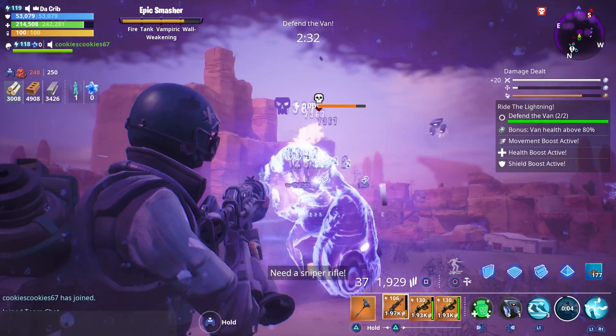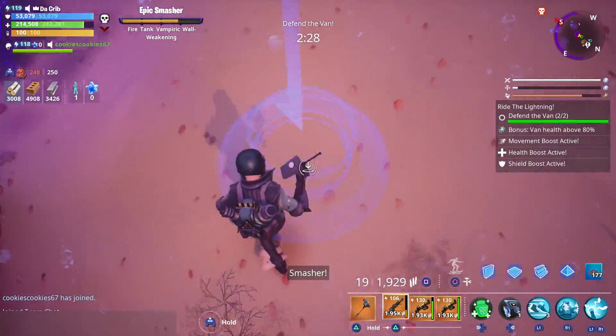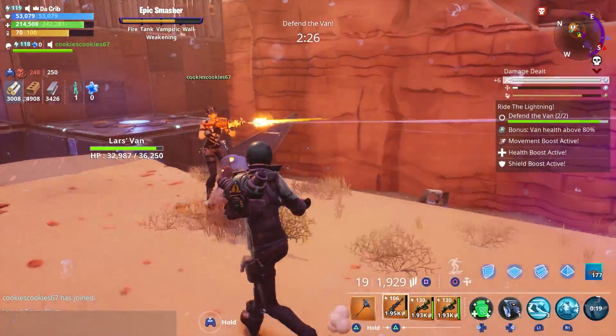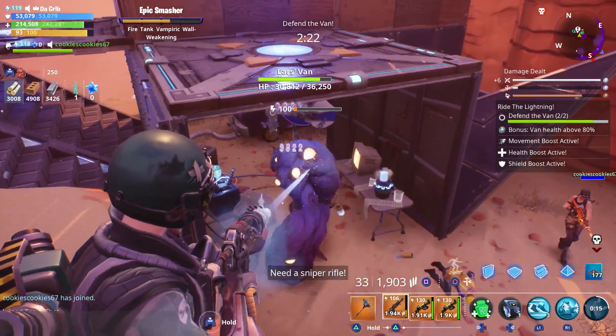I can't really use the pistol at the moment because it does nature damage and this mini boss is fire, and he's tanked. If you have a water pistol, that would be better. I've got a slow field.